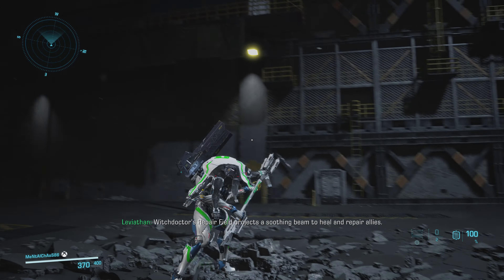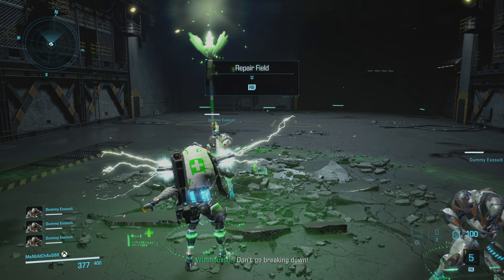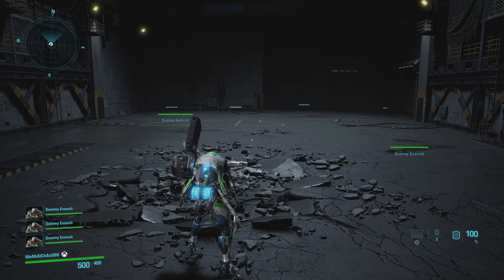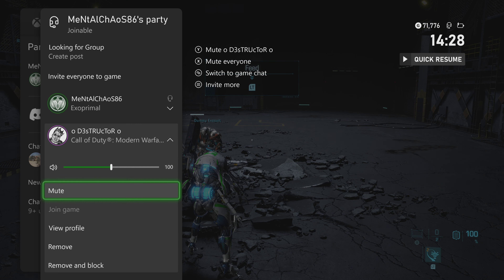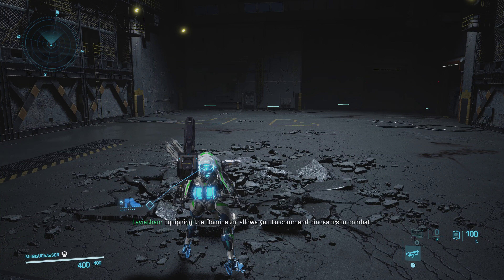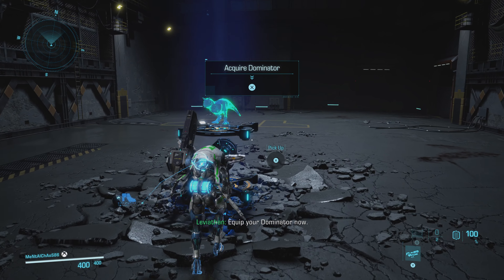Dress for the job you want — to survive. Match your gear to your mission. Now change to the Witch Doctor model. The Witch Doctor model was designed for the true team player. This suit features an attack that can paralyze Saurian targets. Use paralysis to stop the targets. Witch Doctor's repair field projects a soothing beam to heal and repair allies.